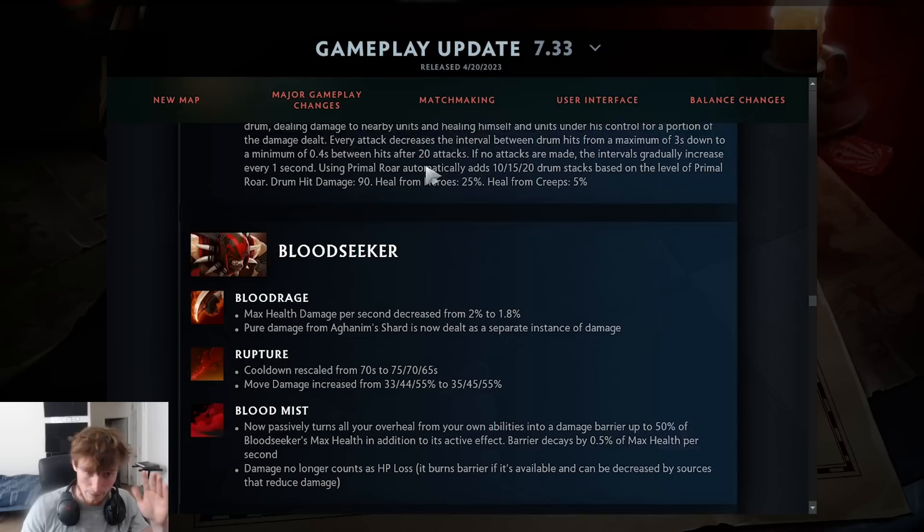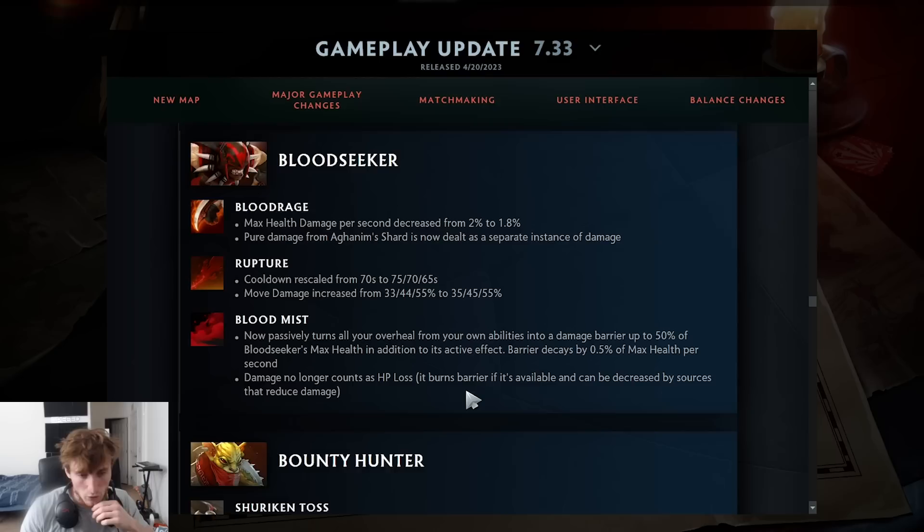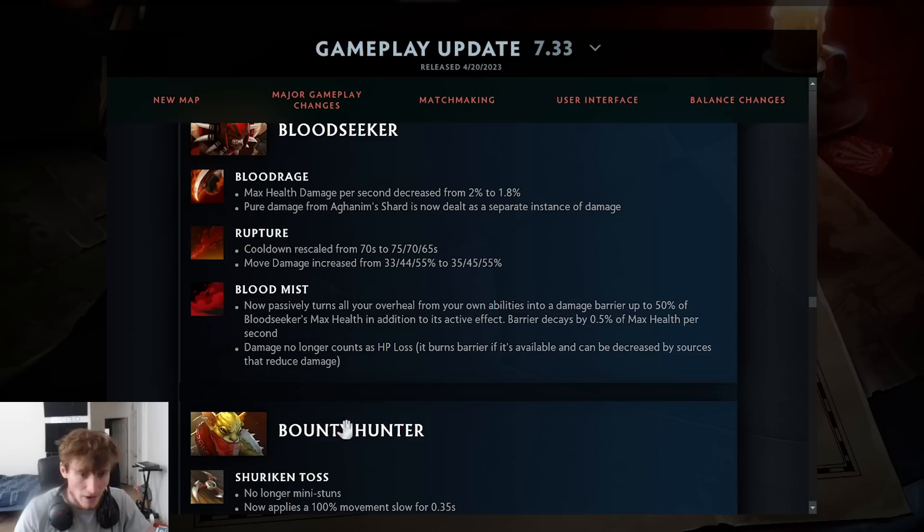Bloodseeker had max health damage on Blood Rage buffed, and Rupture cooldown was rescaled to be worse at level 1 but better at max with slightly more damage. Now passively, all overheal from Bloodseeker's own abilities converts into a damage barrier — so buying Aghanim's and farming or getting kills generates a shield. This sounds very powerful and could make Bloodseeker quite good.